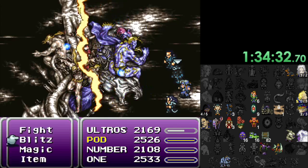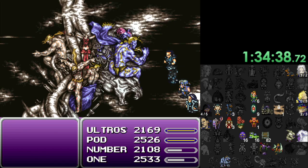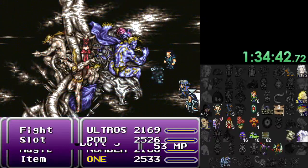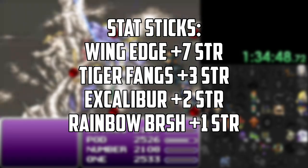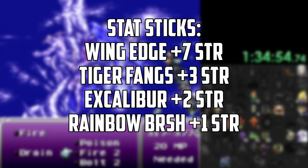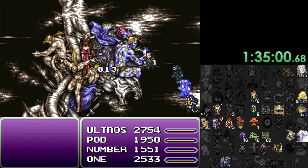If you're going to be using another character ability for your attacks instead of Fight or Jump, then I'll introduce you to the concept of a stat stick — basically a weapon you hold solely to boost your character's stats instead of doing damage with it. For a physical build, you're going to want weapons that boost strength or vigor, like Wing Edge at plus seven, Tiger Fangs at plus three, Excalibur at plus two, or Rainbow Brush at plus one. That said, if you've found one of those powerful weapons mentioned earlier, you're probably going to want to go for Fight or Jump.